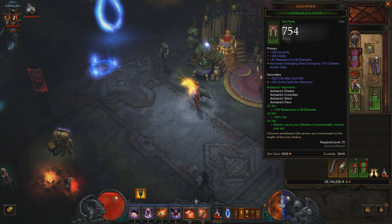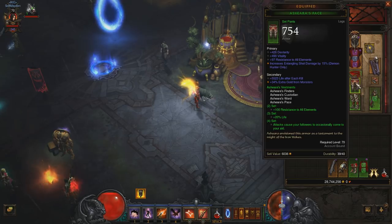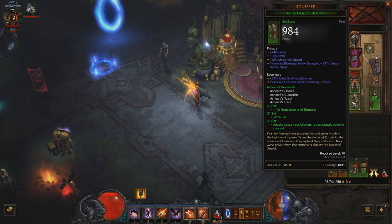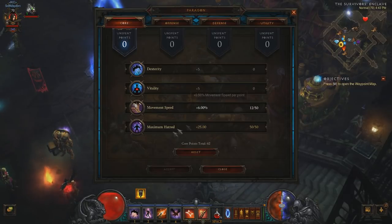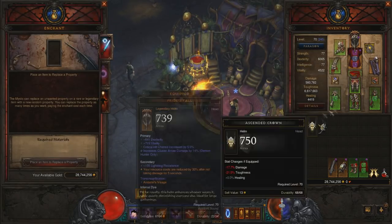Pants are another defensive slot — go for dexterity, vitality, all-resist, and armor. You can also get one of your primary attack skills here. This pair has rolled 15% Entangling Shot, which is actually a pretty nice pair of pants for a beginner demon hunter — I'd keep these and reroll the dexterity to a higher range. For boots, go for main stat, vitality, move speed, and your primary or secondary skill. You can skip move speed on boots if you need to spend paragon points on maximum hatred and pick up move speed that way instead.